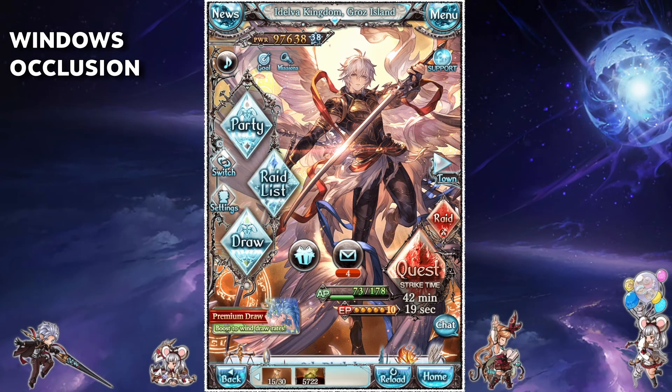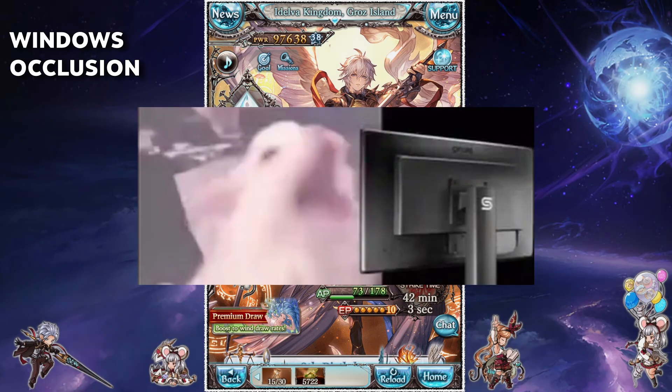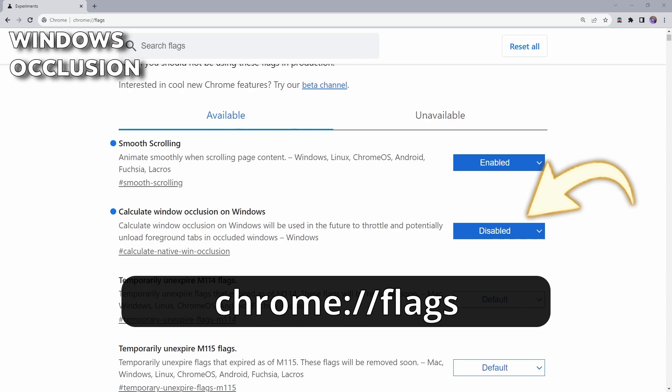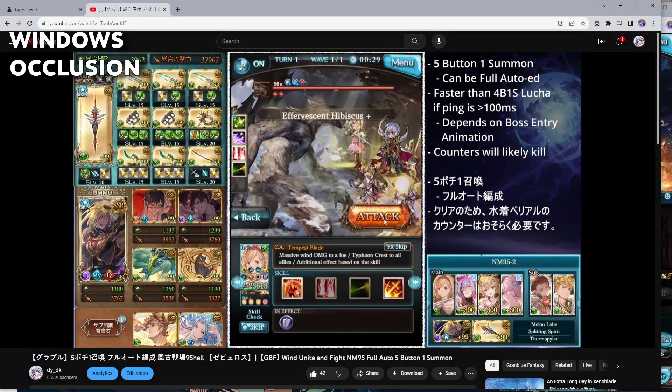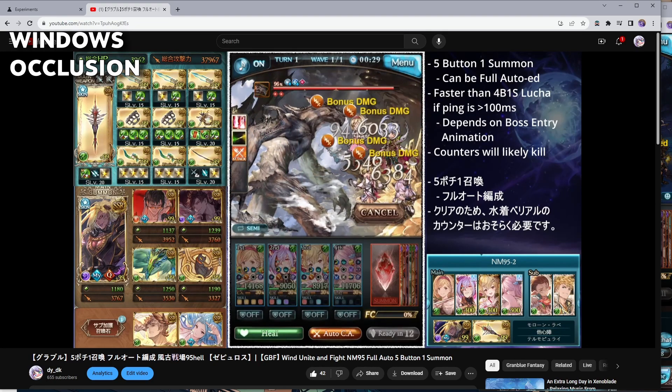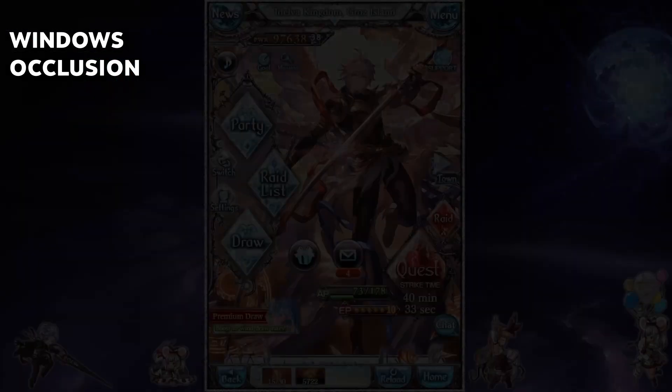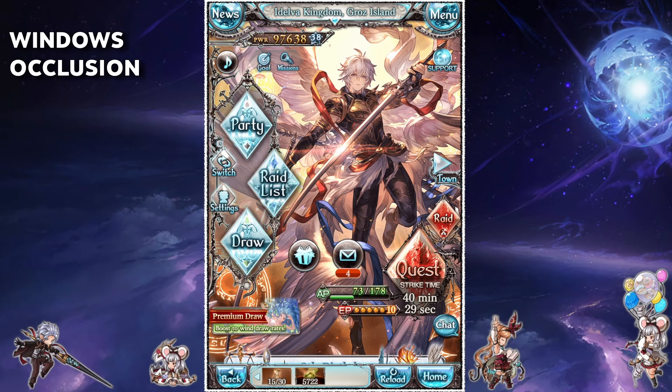Now this isn't specifically a game setting, however it's a topic that gets brought up quite frequently so I'll mention it here. If you've ever wanted to full auto a raid while doing something else, you may have noticed that GBF pauses if your window is placed behind another. This particular browser setting will stop that from happening. Navigate to the flags menu in your browser — in Chrome it will be chrome://flags and in Edge it will be edge://flags. Type 'occlusion' in the search bar and disable this particular setting. Do note that in the past some versions of Chromium do not have this setting available, so if the option isn't there, the only way to have GBF full auto in the background is to not maximize the window above — you'll just need a tiny pixel of the GBF screen to be visible for it to not pause in the background. There is also a way to handle Windows occlusion via changing values in the Windows registry, but I have not personally attempted this — a link to a Reddit post is in the description.